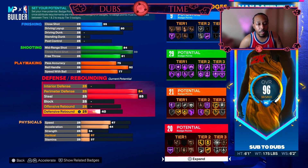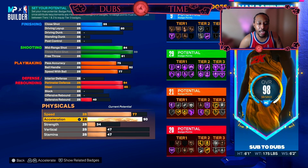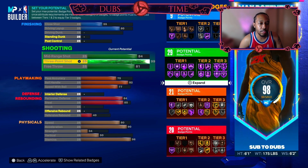Leave everything else alone. Put the defensive rebound up to 40. Acceleration we're going to bring up to 90. Speed we're going to bring up to 80. The rest is going to go into Stamina and you should have 96. Then you've got like one leftover point you can go ahead and put it anywhere you want.